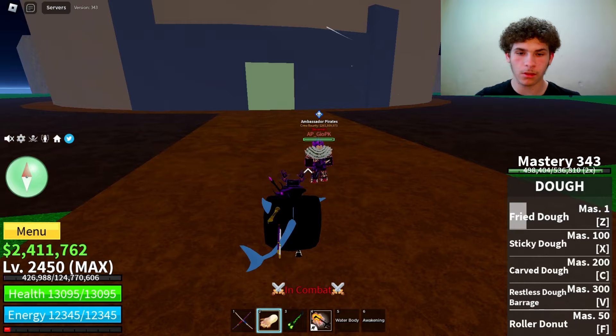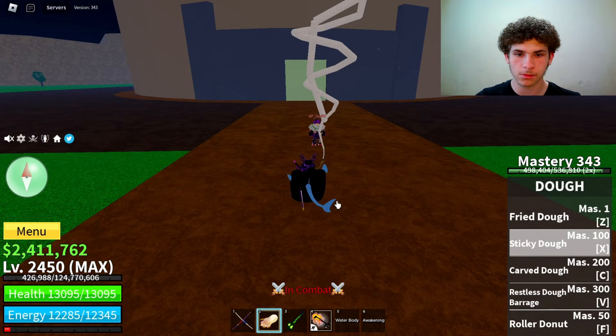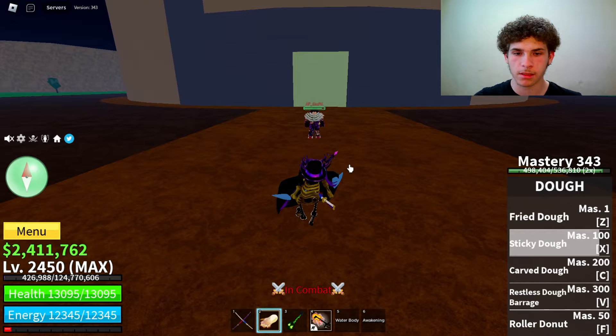The next ability on unawakened Doe is called Sticky Doe. Master required on that is 100. Here's how it looks — it's like a rope, kind of like a cowboy, and then it throws them. That did 1867 damage.